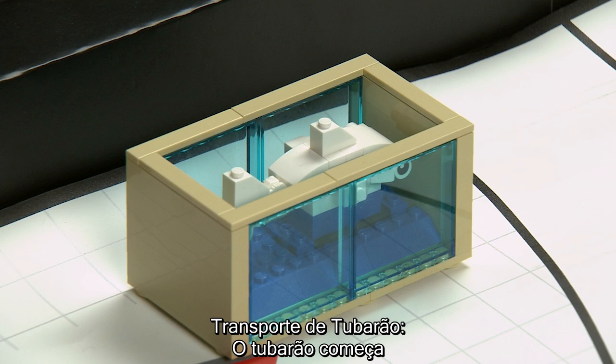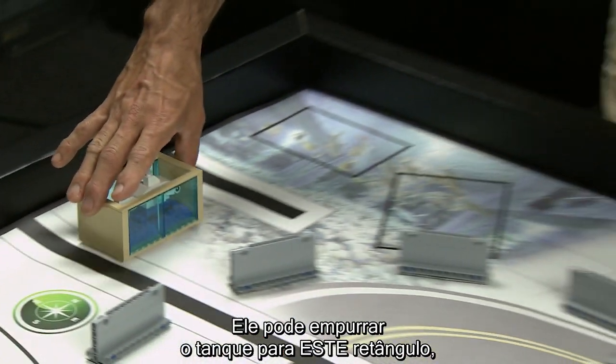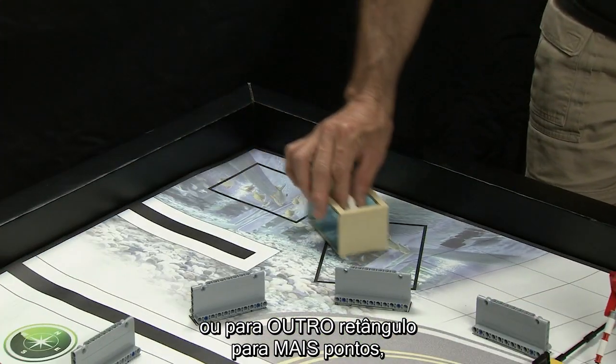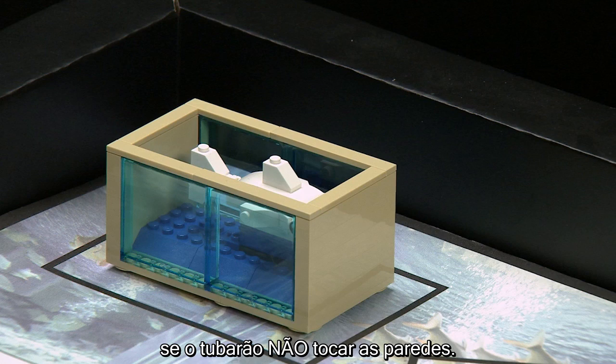Shark Shipment: The shark starts in its tank, balanced, not touching the walls of the tank. The robot has three opportunities for points. It can push the tank into this rectangle, or into this rectangle for more points. But you can get serious points if the delivered shark isn't touching the tank walls.